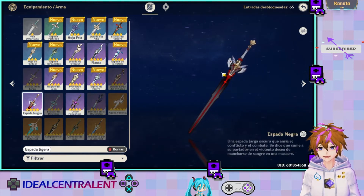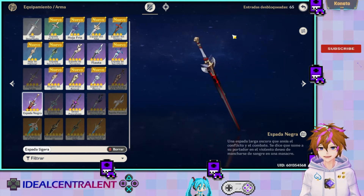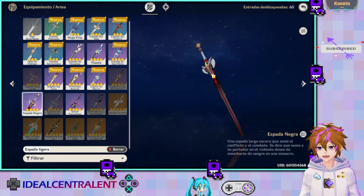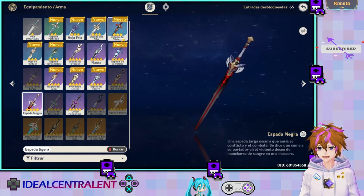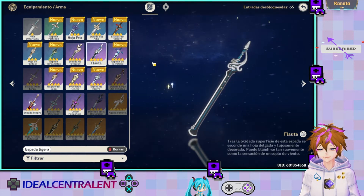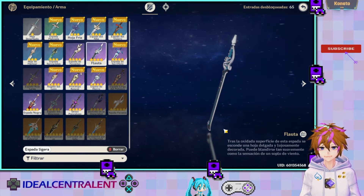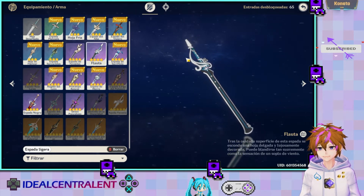Luego tenemos la Espada Negra, que se consigue en el pase de batalla únicamente por el momento. Esta es la mejor opción de 4 estrellas. Si no tienes ninguna de esas, te podrías ir por La Flauta, que es una buena opción. Se consigue en Gachapón y es un poco más fácil de conseguir por ser de 4 estrellas.